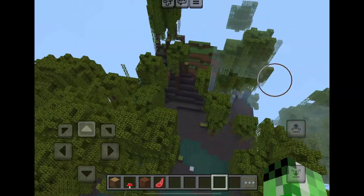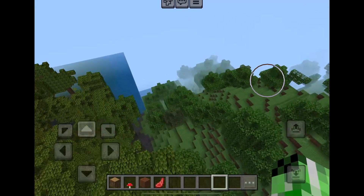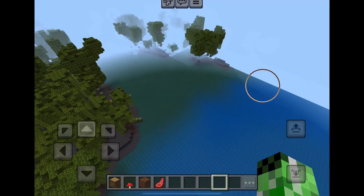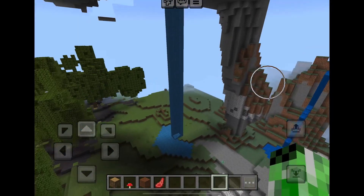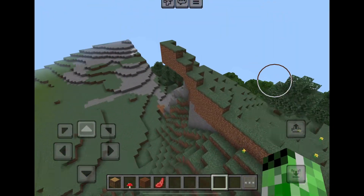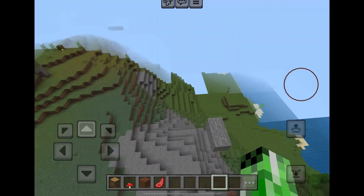I don't have coordinates on at the moment, but where this video started was basically at spawn, maybe one or two blocks off. This is where it turns into ocean. Oh, that's a pretty cove back here — a lot of building opportunities. There's some coal in these rocks and some floating blocks too.